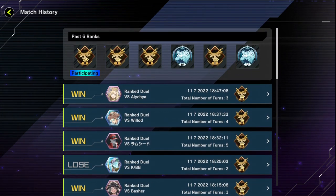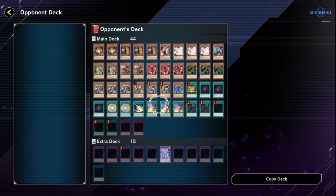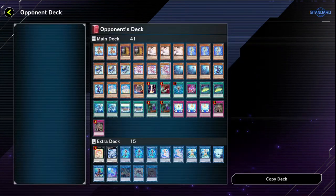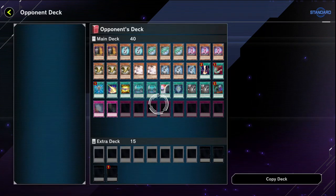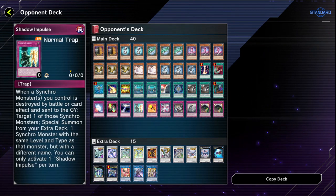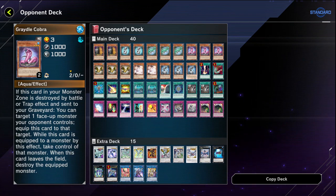We're going to be breaking down all the wins and even some losses. Some of the losses were bad matchups - one being Thunder Dragon Colossus Lock, I couldn't do anything about that. Another was a Marincess deck that went first and put their whole board on the field. The third loss was due to Gradles. There's one specific card: if this card in your monster zone is destroyed by battle or trap effect and sent to the graveyard, you can target one face-up monster your opponent controls and equip this card to that target. That ruined my deck - it was interesting to fight against, I just couldn't do anything about it.